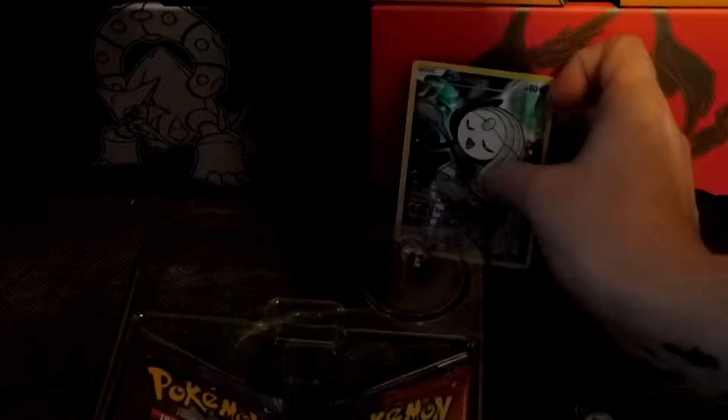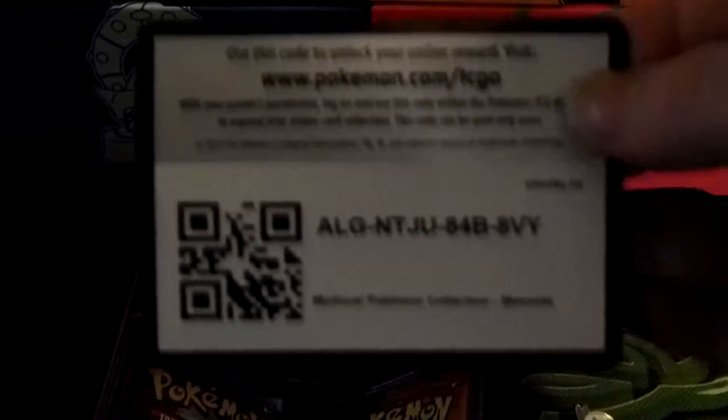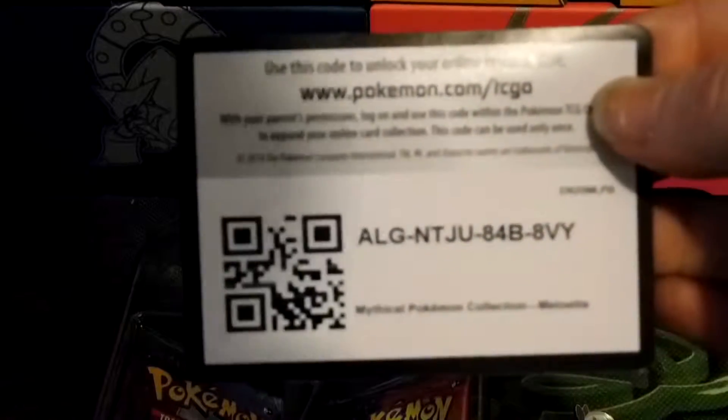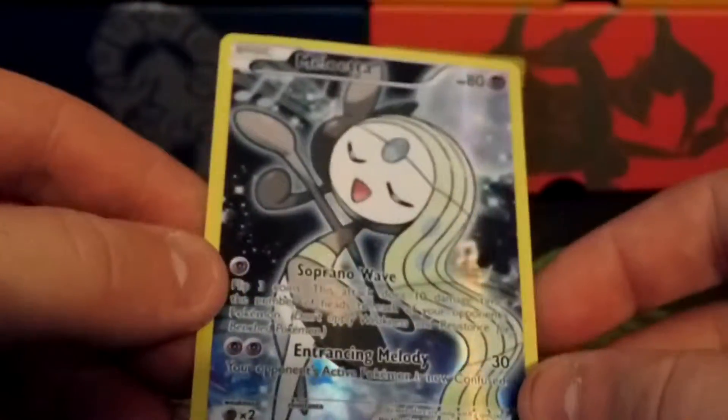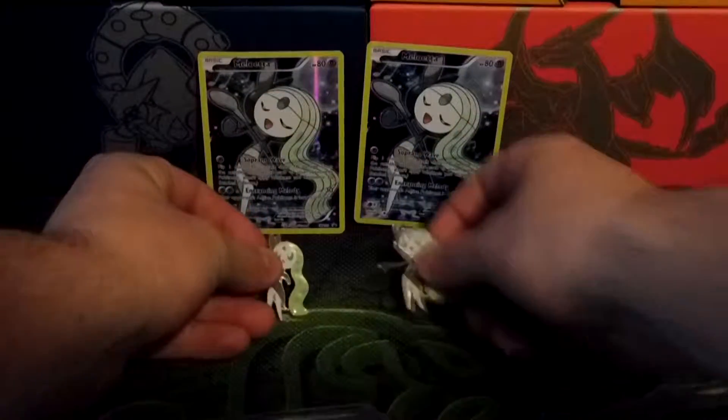So here we are. You get the pin, you get the promo. It seems like Meloetta ain't wanting to come out. There's the first one. I'm gonna open that quicker than her. Here's the second one. There you go. This is the card in case you wanted to know. Two pins, two packs.